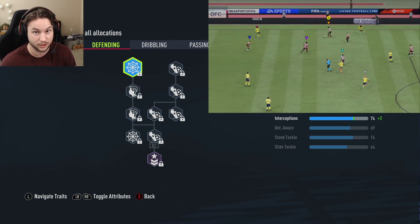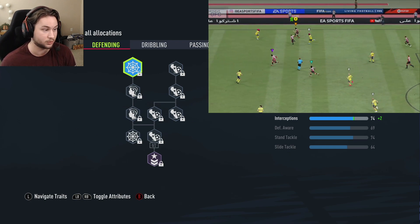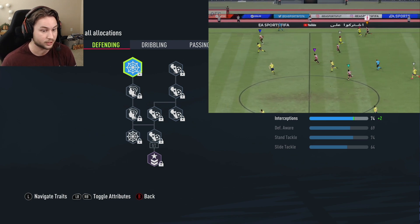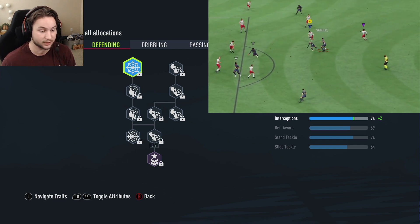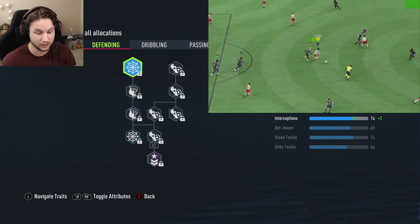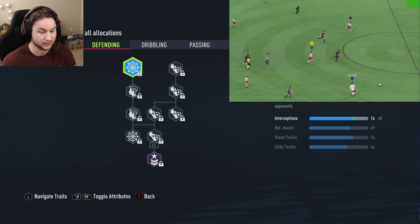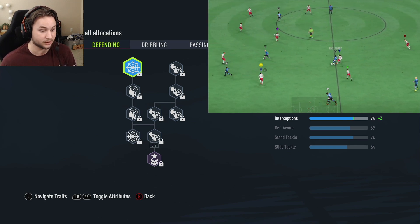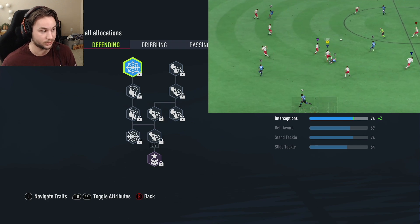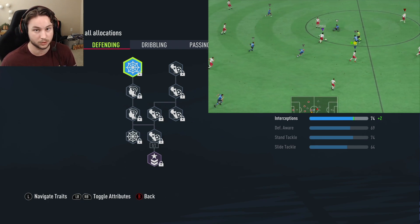Being six foot with decent weight helps you body people. For defending, the base defensive stats for a center mid are perfect when comparing to Beckham's cards. His lowest rated card has 71 defending, 74 interceptions, 71 defensive awareness, 70 stand tackle, and 65 slide tackle — all very similar to our build. There's no point upgrading defending here.